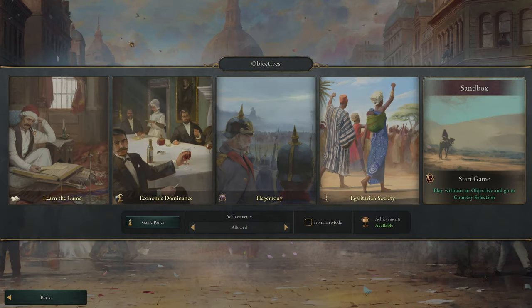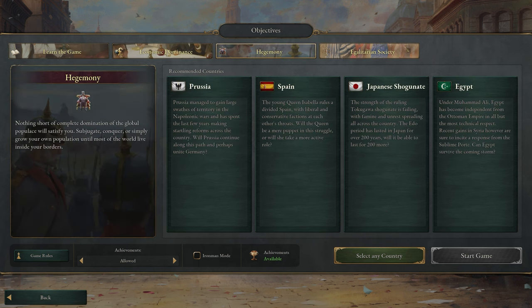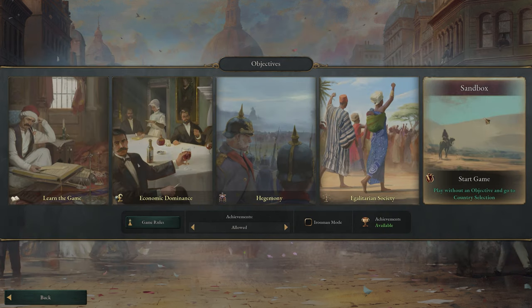Clicking new game brings you to this screen where you have a few options. You can choose from one of four set game scenarios or head straight into a sandbox where you can play however you want without much guidance. The four scenarios have some set objectives for you to follow that'll help you learn the game in different playstyles.